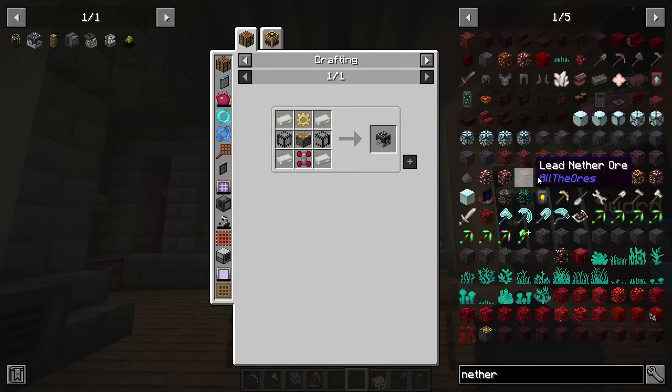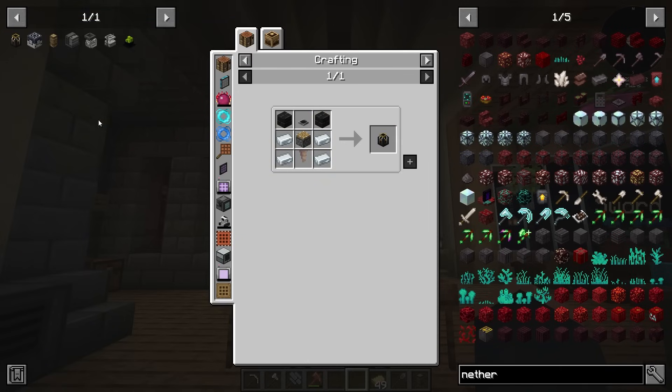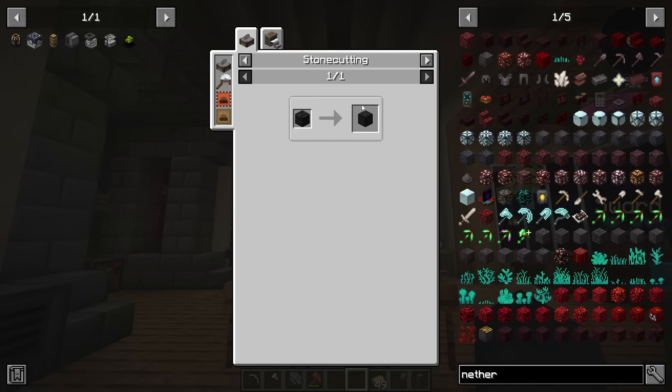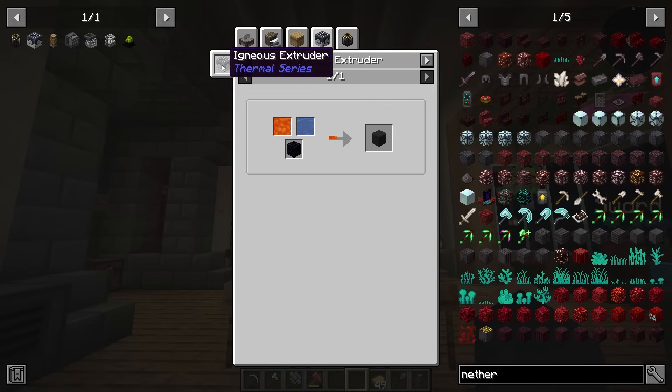At this current version, the igneous extruder is kind of hidden from JEI. But an easy way to see it is by looking at the extractor from Zycraft. We're going to dive into how the extractor works as well. But we need these kiwi bricks in order to make this, and the only way to get kiwi bricks in this pack as of this moment is through the igneous extruder. You can go ahead and see the igneous extruder in JEI, hit A on it to place it in your bookmark bar, then click it to see the recipe.